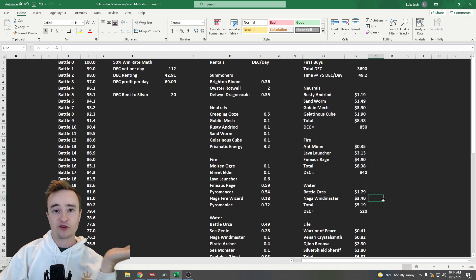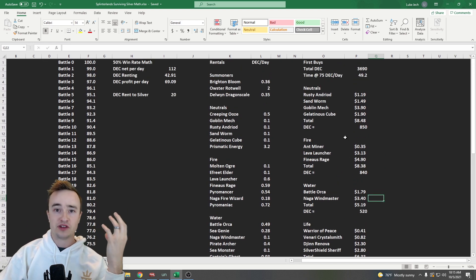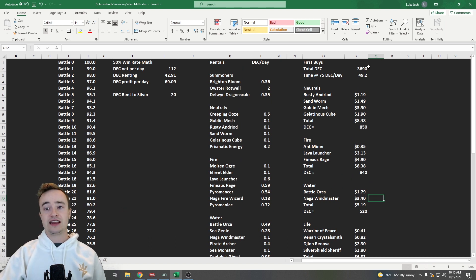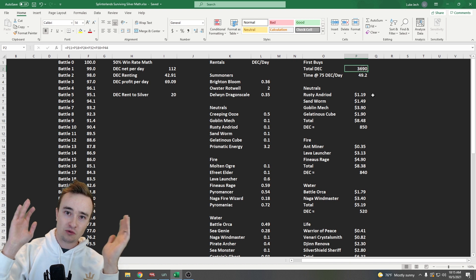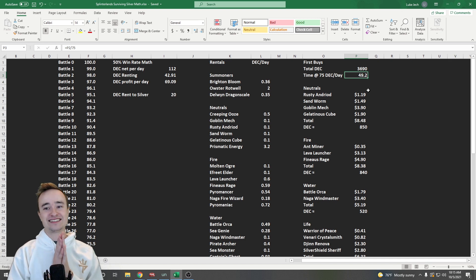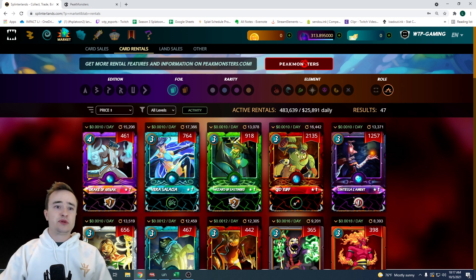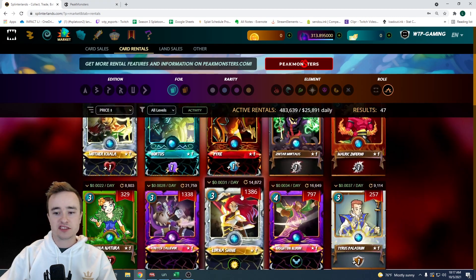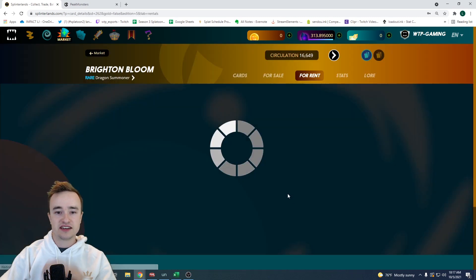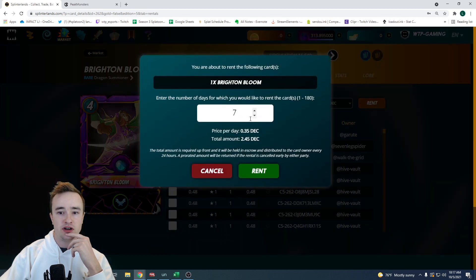I'm listing out cards I would want to buy with that DEC if I'm not going for Chaos Legion packs — roughly eight dollars for neutrals, eight for fire, five for water. With DEC at one cent per DEC right now, it would be about 49 days before I could afford all these cards. I'm going to use the Splinterlands market to show you the cards and explain them. Let's start with Bright and Bloom, locking it up for a week for this test deck.